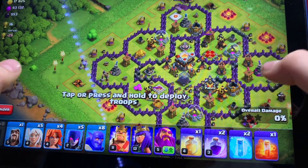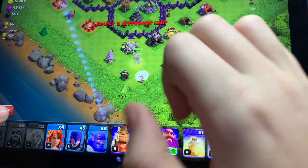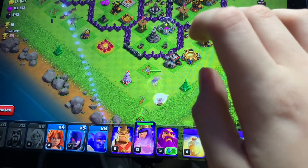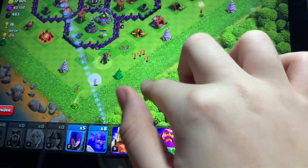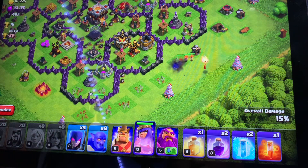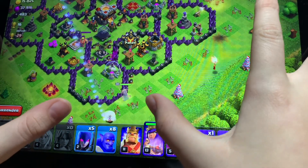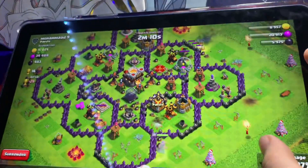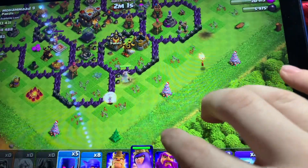We're going to do this base. I think the Grand Warden can connect. We have an archer down there and a wizard for the funnel, and we're going to do a queen walk from down here. The wizard's going to be taken down, but one, two, three — all the valkyries go right there for the funnel. They can get around the base. We have an earthquake spell and a freeze. Two minutes left on the clock.